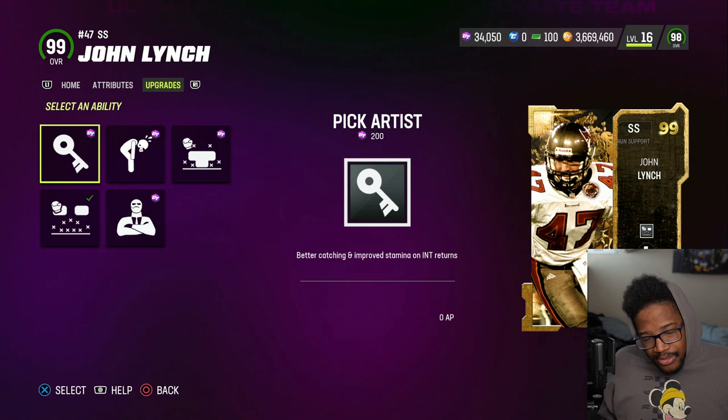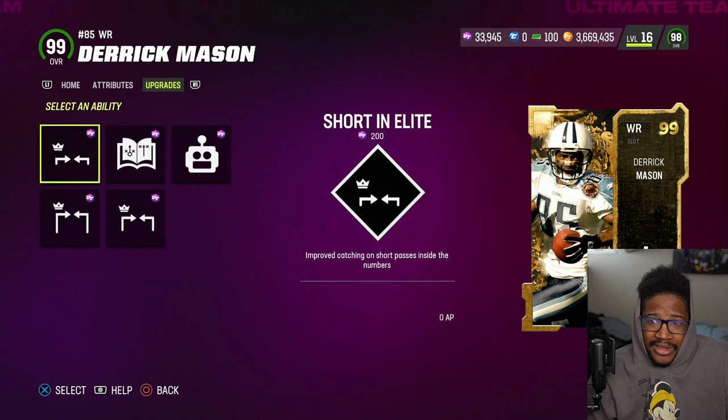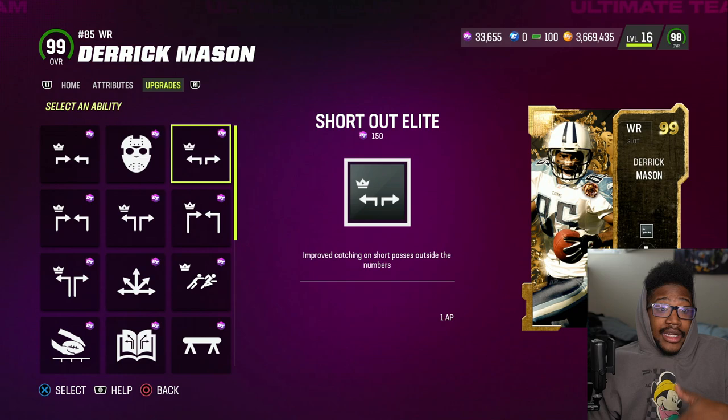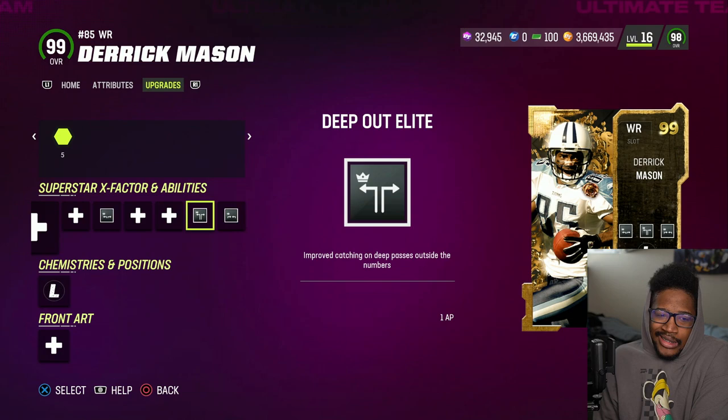Now Derrick Mason — I usually never do a receiver and a running back, but because these cards aren't great anyway and I'm not expecting much. His ability isn't great. I usually never do it anyway, but since this card is not that good in my personal opinion. All these cards were damn near under 400K the minute I got on — besides Lynch, he was like 600K, but that's because he's an LTD and actually worth using. But all these other cards really kind of suck. Let's go over stats though.